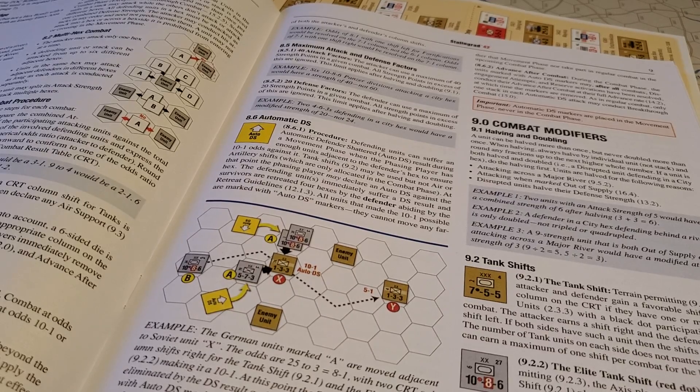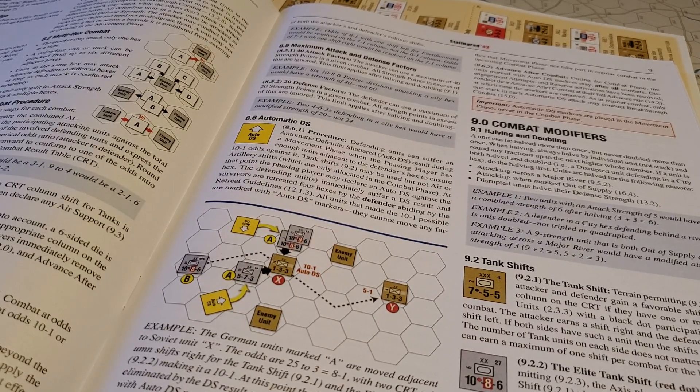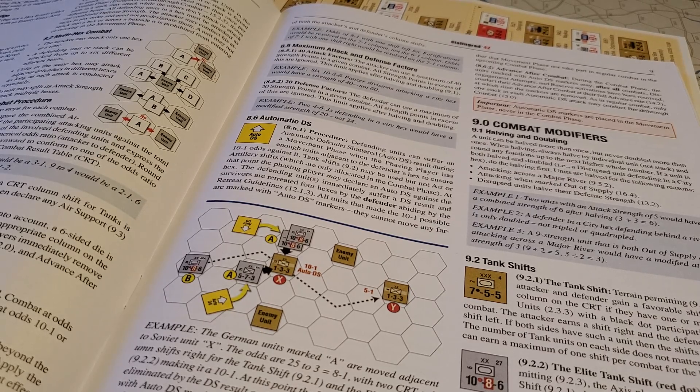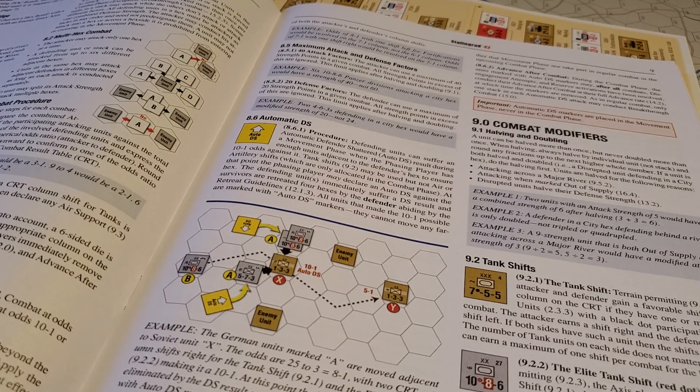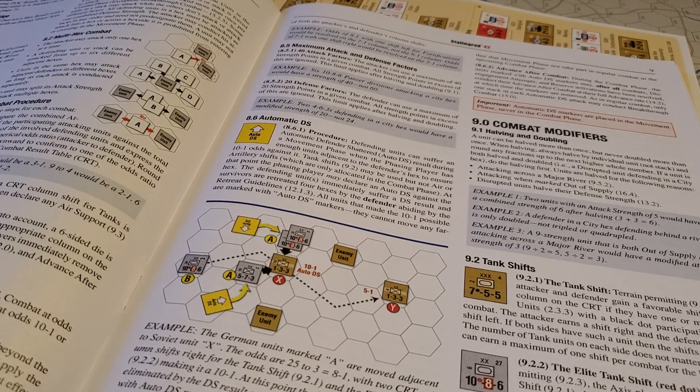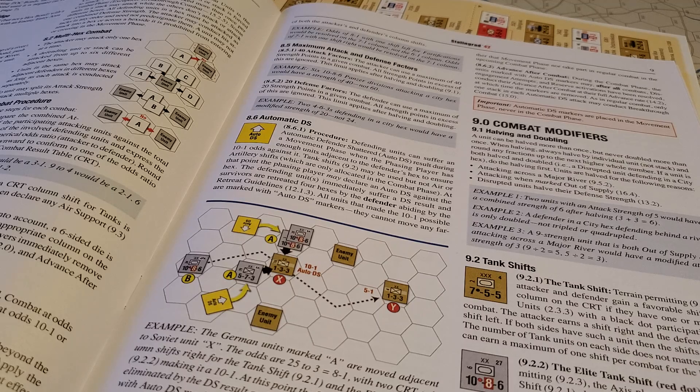Depending on what the terrain is, although there's a lot of open terrain on this particular map. I thought there's an interesting set of rules around air superiority. It's very different here because of the absolute air superiority the Germans have. When they allocate an air unit, it will stay on the hex with the unit, and you'll be able to use it in a defensive mode as well. So you get two usages out of each aircraft that you have per turn.